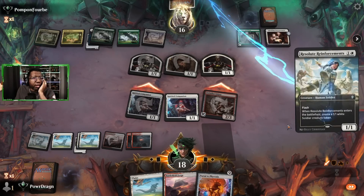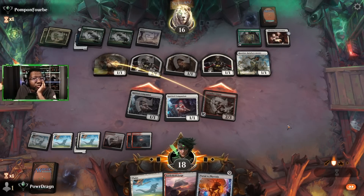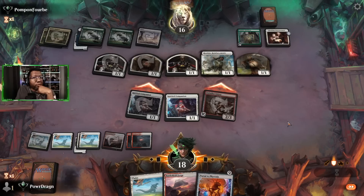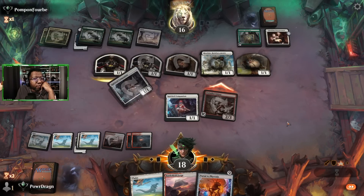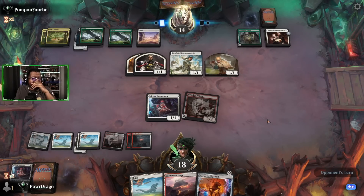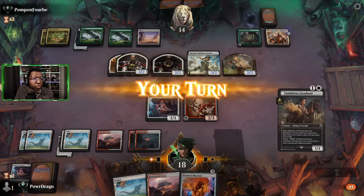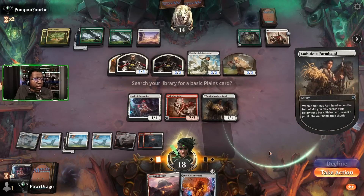Okay, it's a tokens deck obviously. We block to preserve life. The opponent's creatures just get bigger next turn — that's going to make Portal not very good. We need to hit Atraxa to get something bigger. We can't draw cards yet because we need another colored land. The opponent now has a bunch of two-twos.